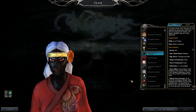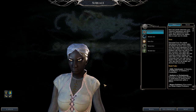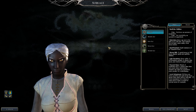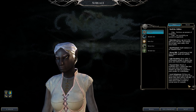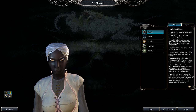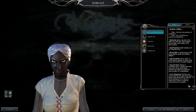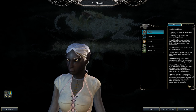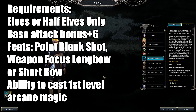A quick note about level adjustment races in the prestige classes: it's the exact same thing as the base classes, so keep in mind the strengths and weaknesses when you decide to go this path. They will take about one to three times longer than their counterparts. For example, a level one drow equals a level three human, so keep that in mind for ECL.